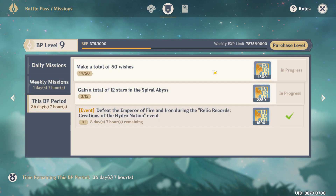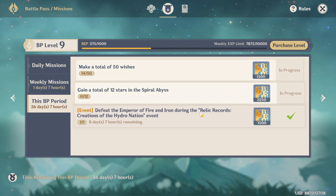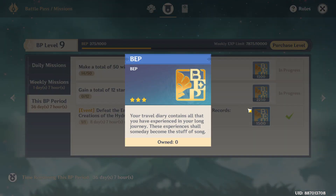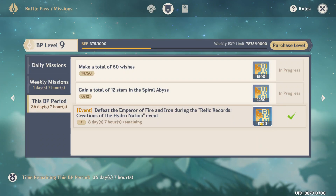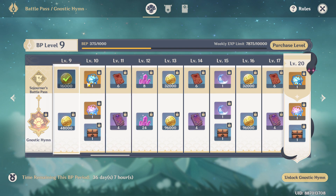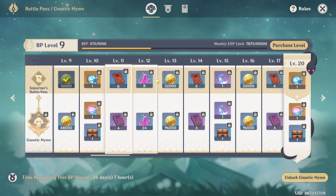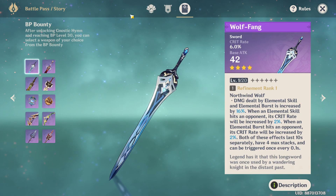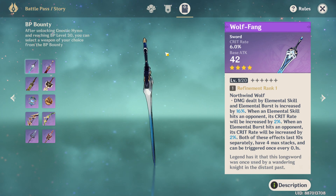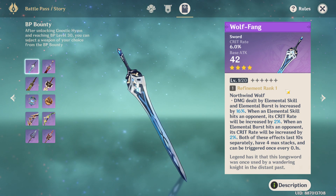For events — when you complete an event, you'll get points from here. So you earn BEP points, which add up. Once you reach a certain level, you can get rewards. The paid tier requires payment for special weapons, which they release once a month with different characteristics, depending on what you need and if you're willing to spend.